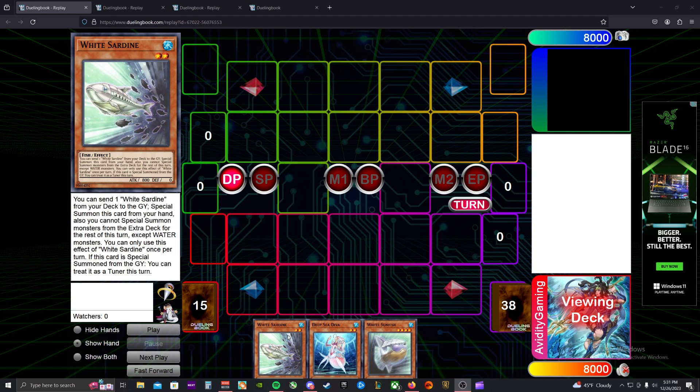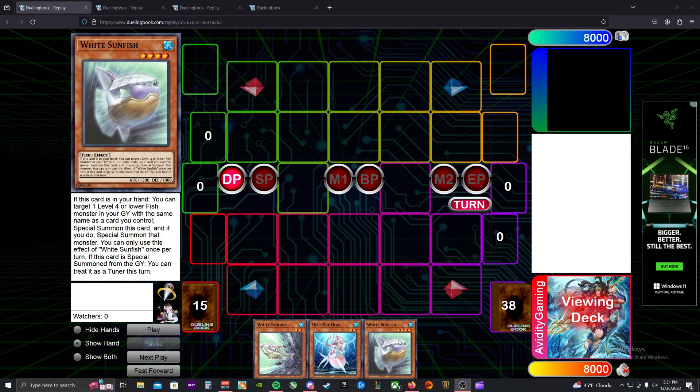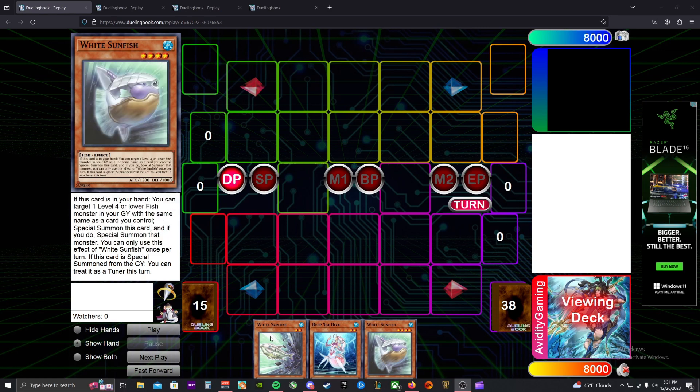All the White Aura cards when they come back from the graveyard are tuners — White Sardine comes back as a tuner, and White Sunfish comes back as a tuner. White Sunfish reads: you can target one level four or lower fish monster in your graveyard with the same name as a card you control, then special summon this card from your hand and special the monster from your graveyard, and it becomes a tuner when special summoned.